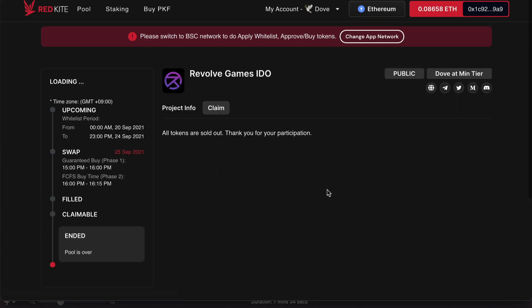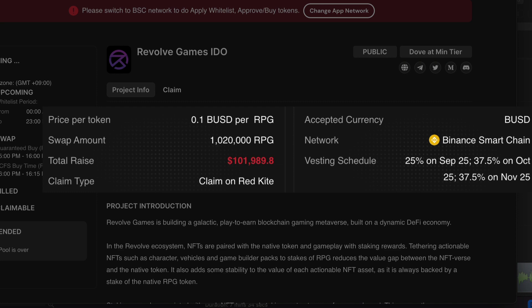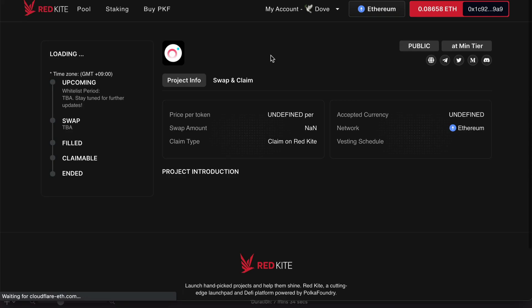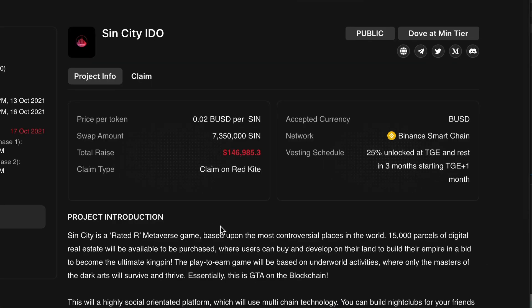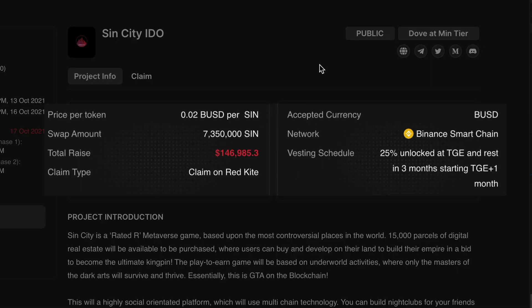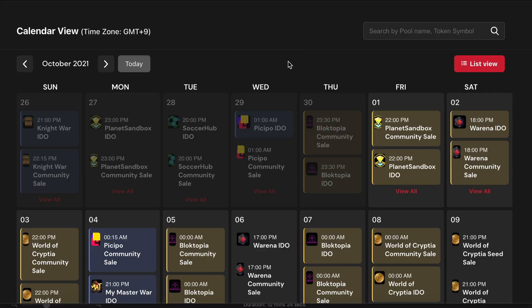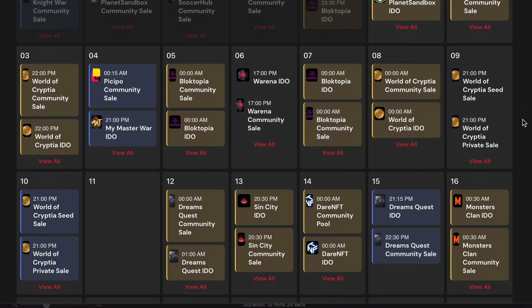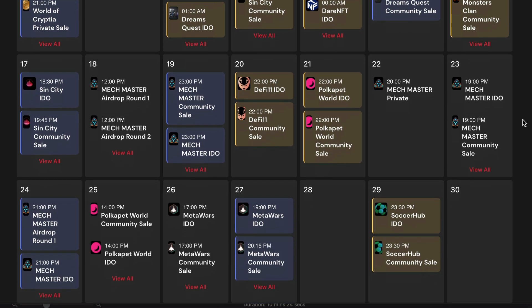Revolve Games' IDO price was 10 cents for RPG token and investing was 25% at TGE, and the rest over three months. Currently, RPG is trading at 41 cents, so that is around 4x. Sin City IDO price was 2 cents per SIN token and investing was 25% at TGE, and the rest over three months. Currently, SIN is trading at 28 cents, so that is around 14x. By the way, you'll notice I chose all Play to Earn Gaming IGOs — truth be told, they mainly list those kinds of projects, and those projects have been performing very well in recent times.